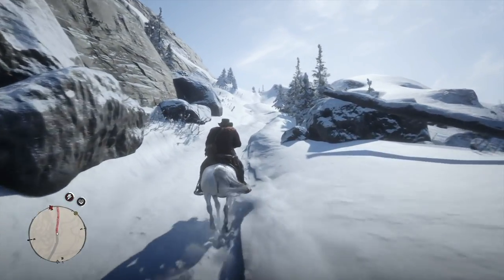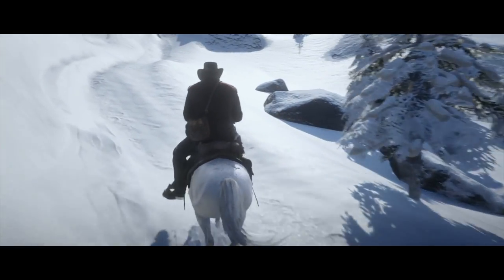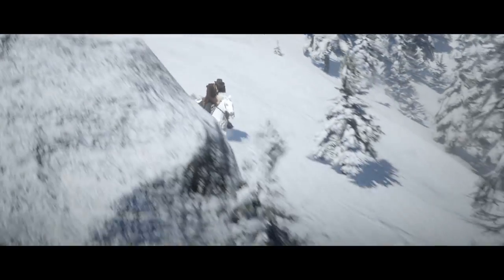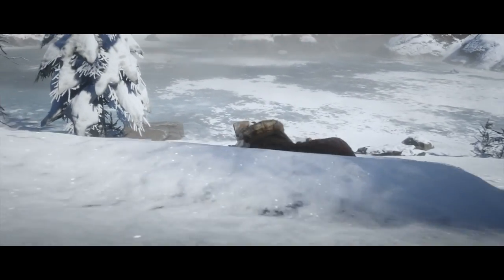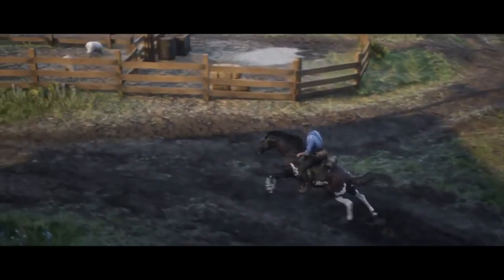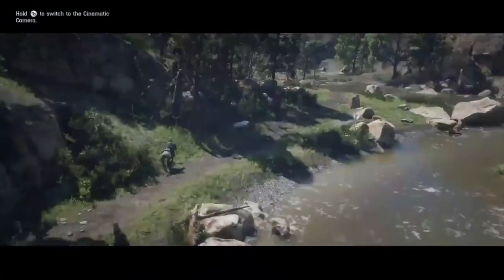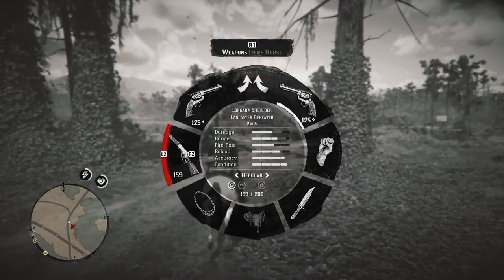One cool feature in Red Dead Redemption 2 is cinematic mode. It allows you to let the game control your horse while moving from point to point, and you can change camera angles while doing so. And you know what's the best thing about this? Let me show you.